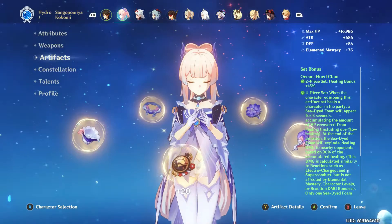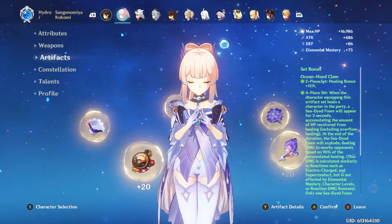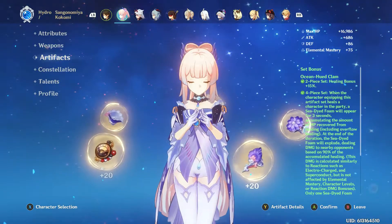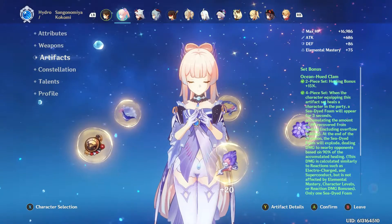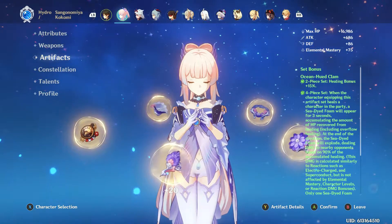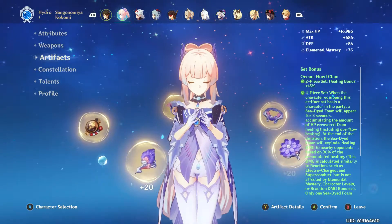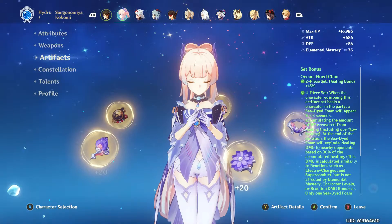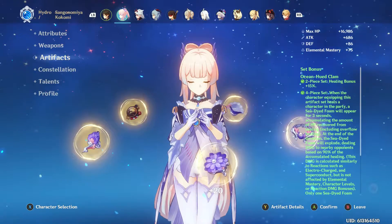I already covered this Artifact set in a previous video, but I'll be covering it again because this is very important for her scaling on healing and damage. The Ocean Clam set has a four-piece effect that takes any incoming healing and outputs it as raw physical damage. It also gives a healing bonus so that the accumulated healing multiplies, and then the damage multiplies based off of that.